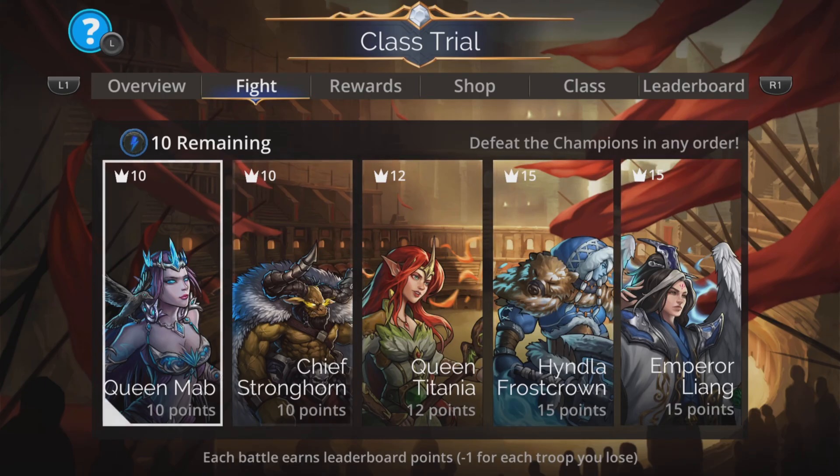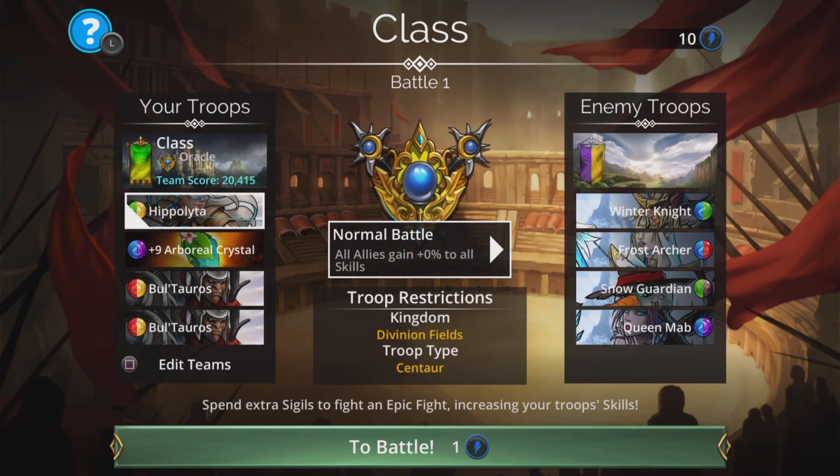We can battle these champions in any order you like. Let's start on Queen Mab first, and the team I'm going to use for this is Hippolyta, Arboreal Crystal, and 2x Bull Toros.